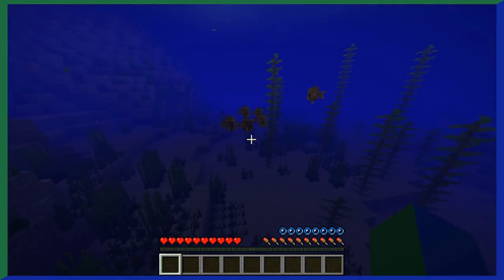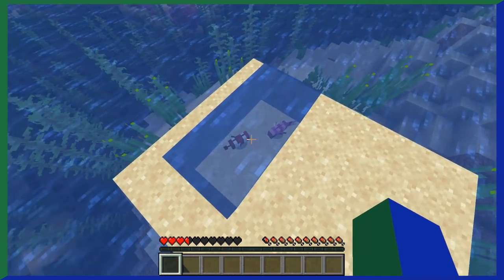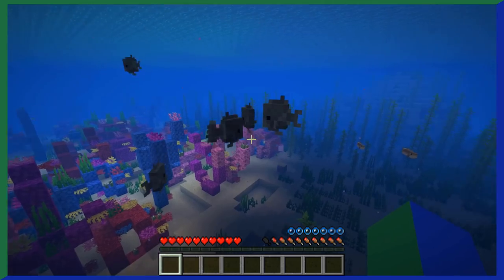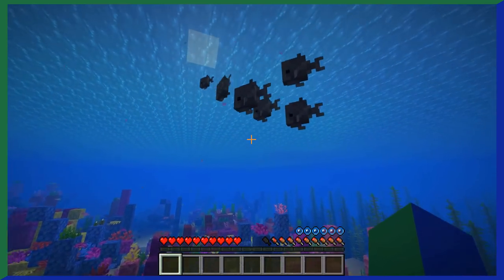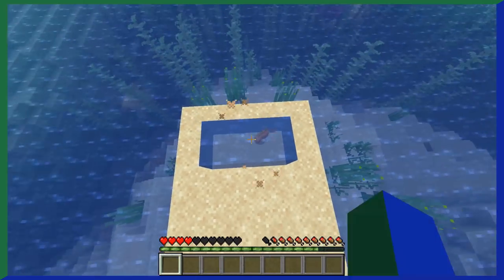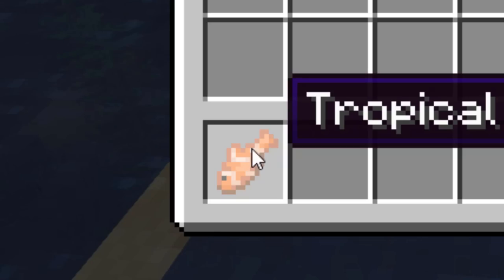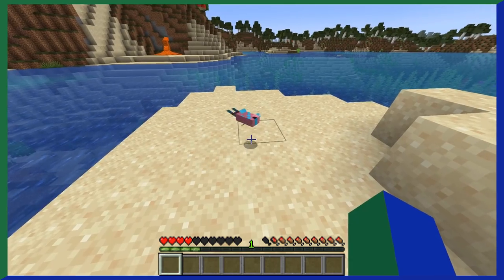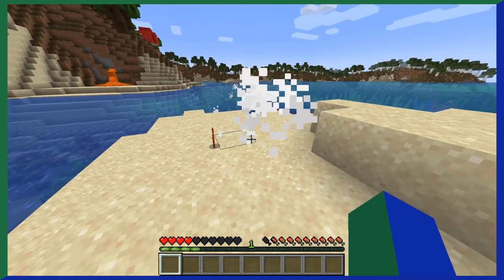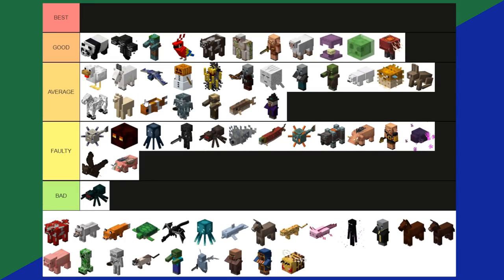Tropical Fish actually come in 2,700 varieties. They only spawn in lukewarm and warm oceans and typically swim in groups of up to 9 fish. If you kill a tropical fish, it drops a tropical fish — or as some would call it, Nemo. You killed Nemo. Just like salmon, tropical fish don't have lungs, which should make them a bad tier, but to be fair they are pretty cool with how many variants they have. Tropical fish are an average tier.